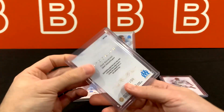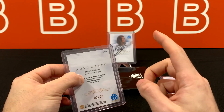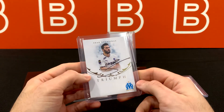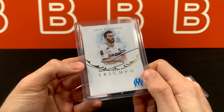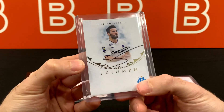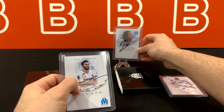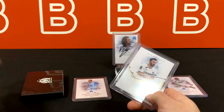I'm sure they signed quite a few of these based on the checklist. Each subset for the autos had like eight, so he signed... actually it's not even that many, it's like 24. Maybe he was in a hurry or that's just how the stride goes for a signature. But anyway, got two on-card autos — not going to complain there, especially for a team that I'm not that familiar with. At least we got players that we do recognize.